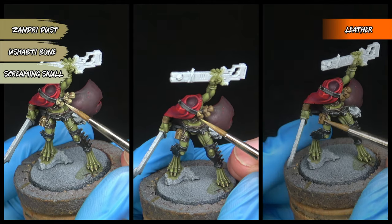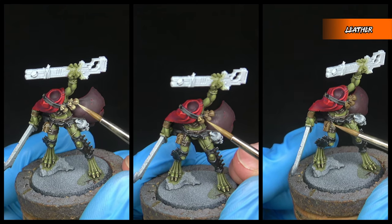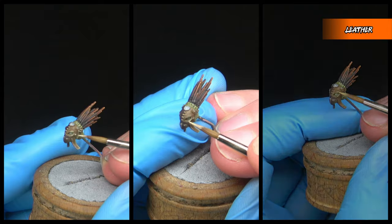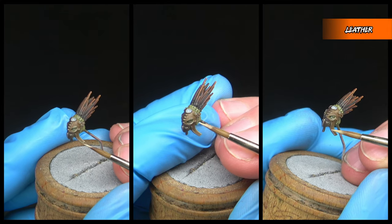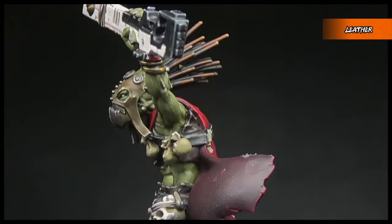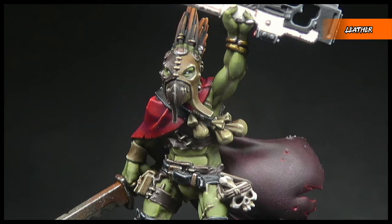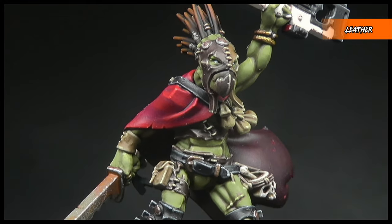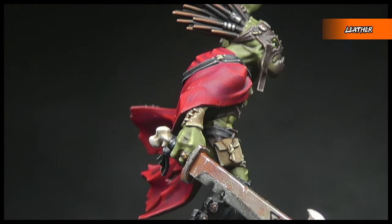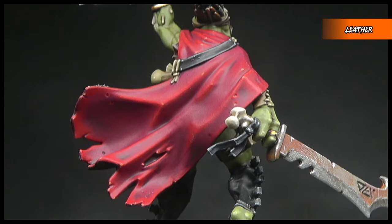The lightest brown leather is now highlighted with Zandri Dust, then Ushabti Bone, and a final dot of Screaming Skull. The mask this Kill Broker is wearing was also painted in leather, using the darkest Rhinox Hide and the lighter Steel Legion Drab to create a kind of split mask. There's really no wrong way to pick which parts you want to be which colour — you could do it all one colour if you want. It's worth mentioning that the stitching holding a lot of the pieces together was painted in the same way as the lighter brown leather, just with slightly more generous highlights.